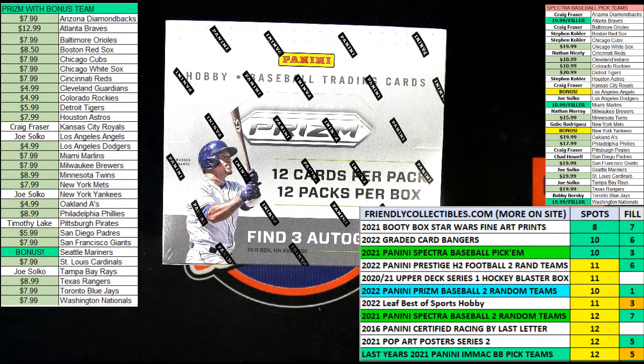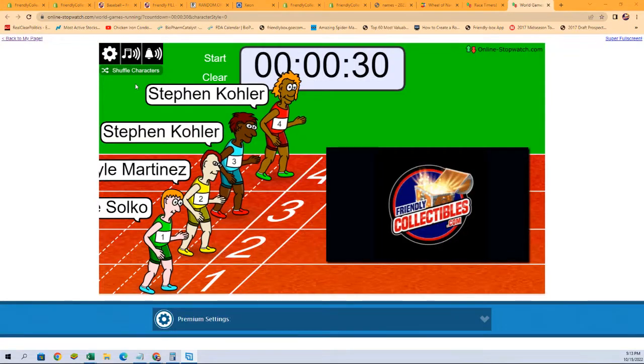All right, race time. We've got 30 seconds on the clock and four racers at the line. This is going to be a one winner take all. One winner is going to get two spots in Prism Hobby Box 211. That two spots will get you four teams. We're going to switch over to our race screen, shuffle our racers seven times, and then start the race.